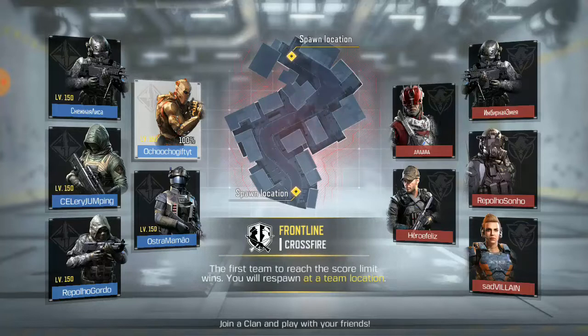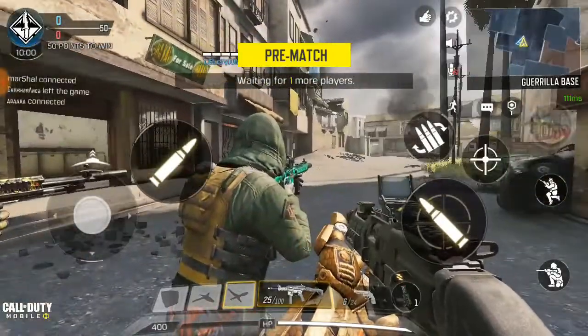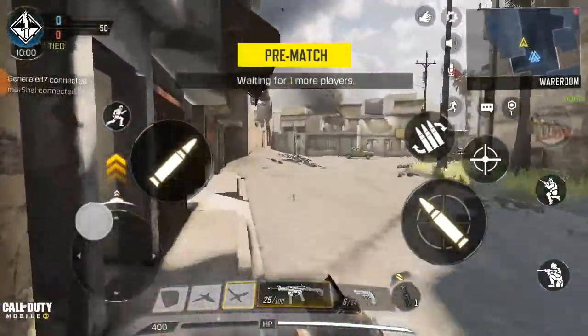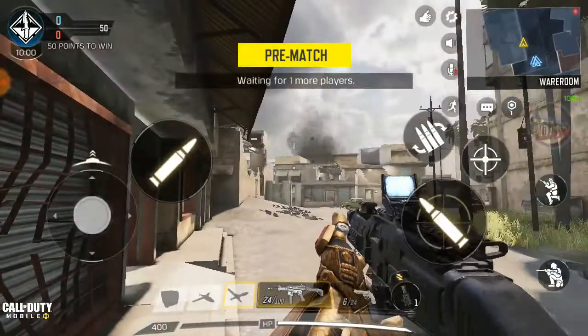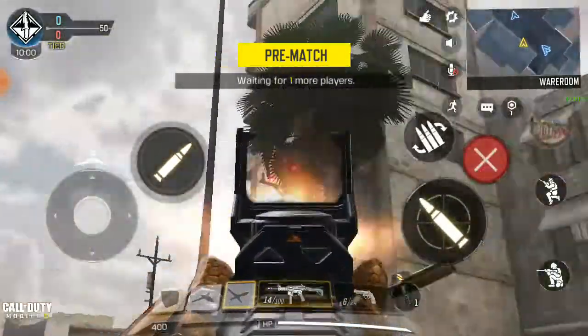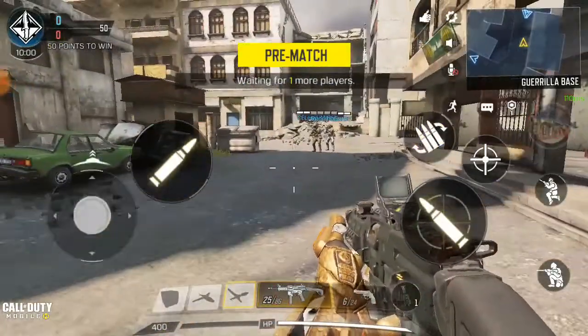Okay so right now I'm playing Crossfire — not bad, we do expect this. Crossfire is a big map so we just have to snipe. And again guys, the Operative skin will be showing in the right-hand corner over here — once it's fully charged you can click on it and make use of it.